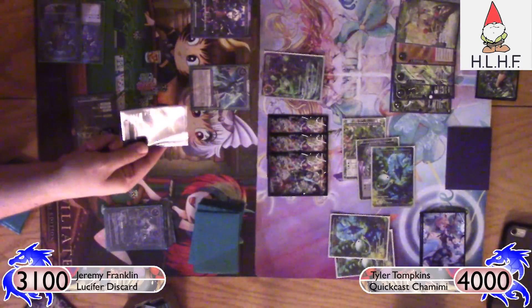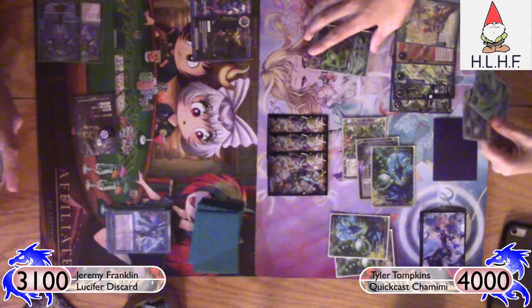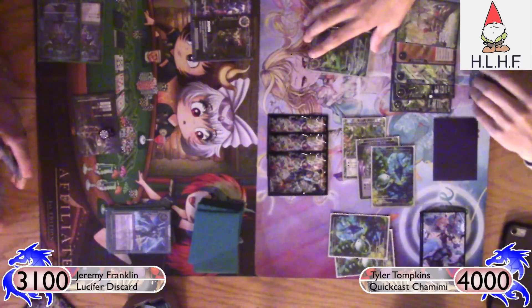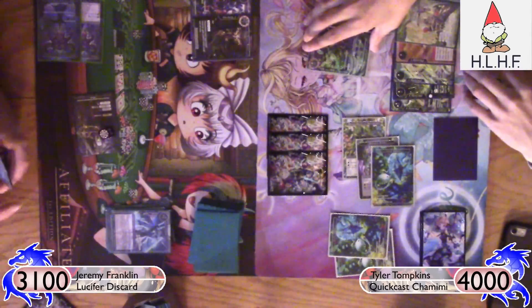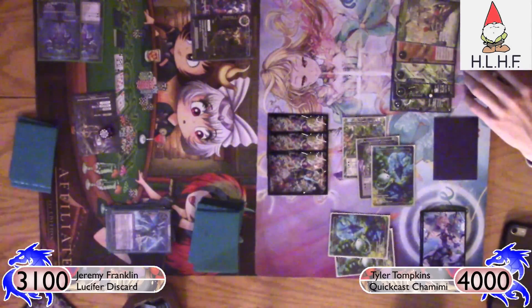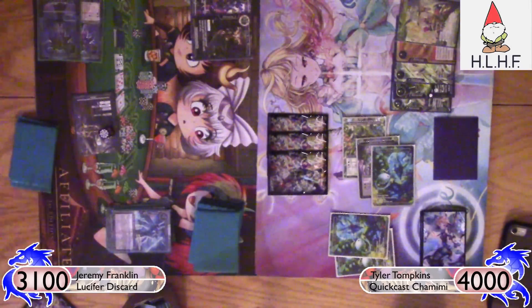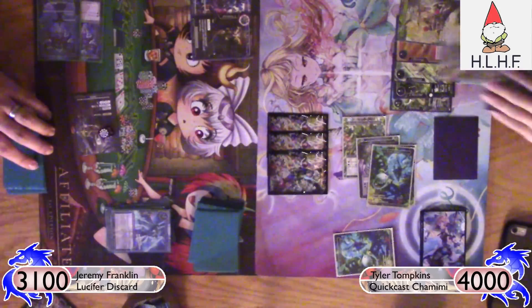I steal the Viola and make it so that all of the Elephants are only going to be able to deal four damage to me instead of ten. Especially knowing he has Winds of Vitality in hand — if I hadn't done that, it actually would have just been lethal. He could have swung with all three and then pumped one with Winds of Vitality, and that's game.